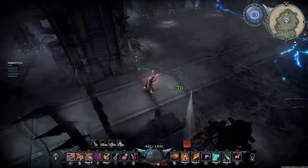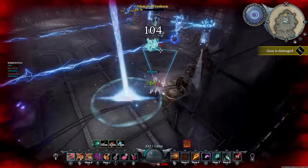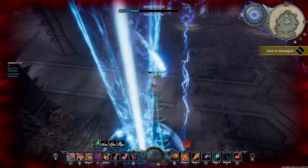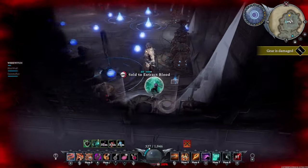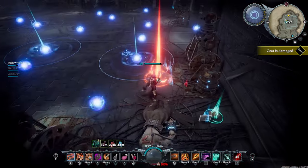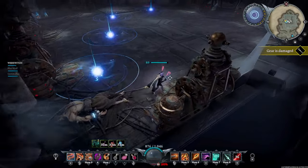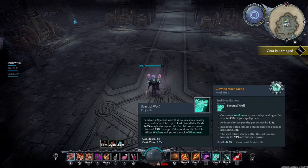That was dumb, but we got out — so that's okay. I think the key to this fight mainly is moving. Make sure you keep moving. Soul shard of the monster. I've said this before — there's a lot of different ways to skin a cat. I think staying as far away from him as possible is a great approach. I like the spectral wolf for the heals; it helps a lot.